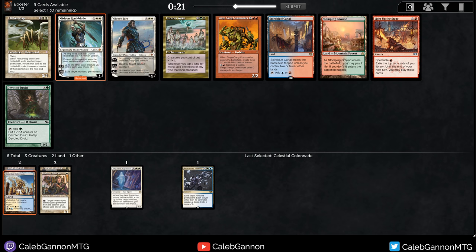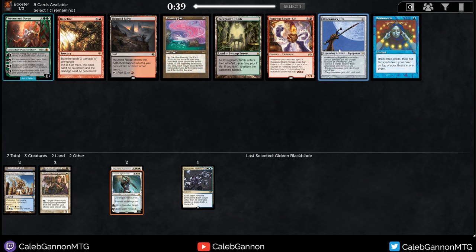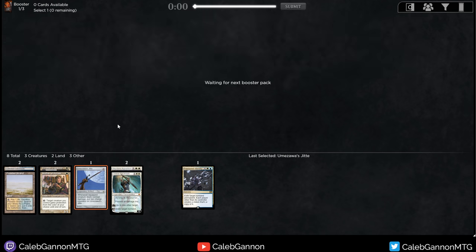Here we need to decide between Gideon Blackblade, Flickerwisp, and Gideon Jura. Flickerwisp with Skyclave Apparition is pretty nice. Gideon Jura is better with Fractured Identity, but I think if this was Legacy Cube I'd take Gideon Jura. I think I'm a big fan of Gideon Blackblade though. Jitte! Love me some Jitte. This is the dream. There's also a Brainstorm, but come on - I'm not passing this card, not in this deck anyway.